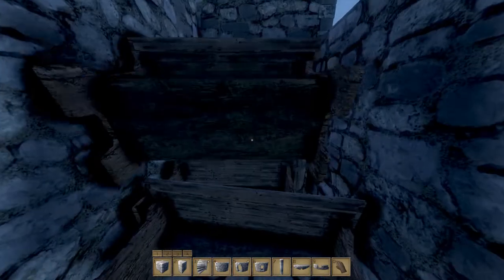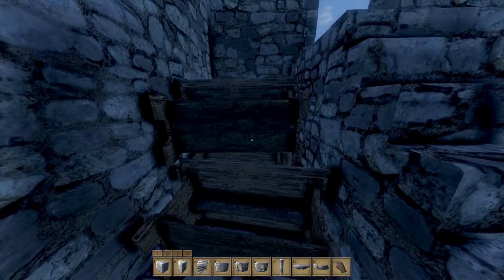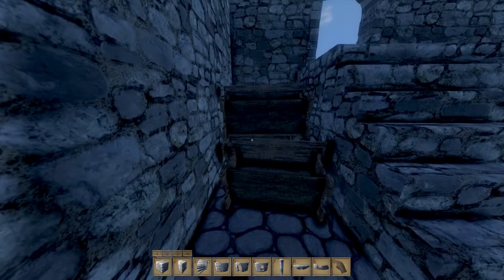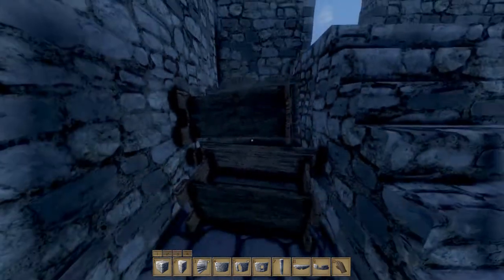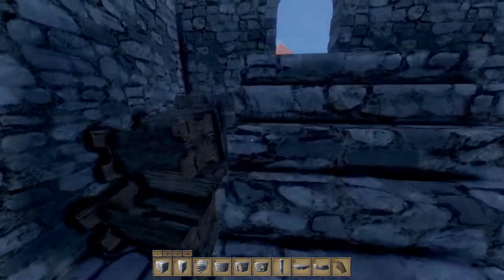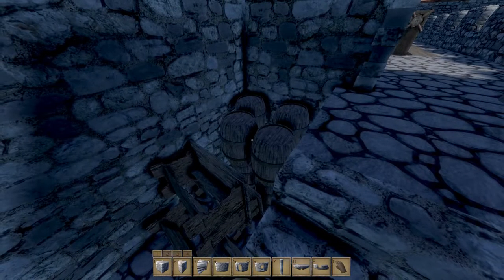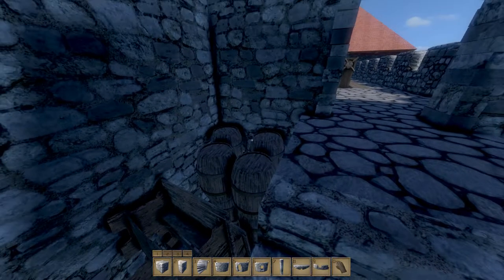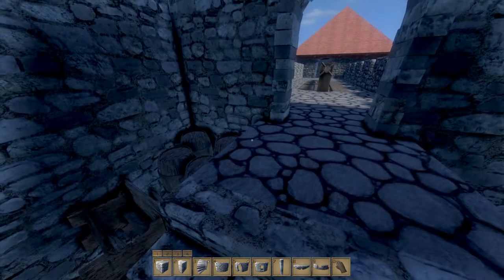Some furniture for the guards to sit down and relax, a few extra tables. I love how you can dynamically place the furniture so it's like you're actually storing stuff that you can just push around and set up later. There's some barrels there — just decoration, some supplies, food and wine and whatnot for the guards.